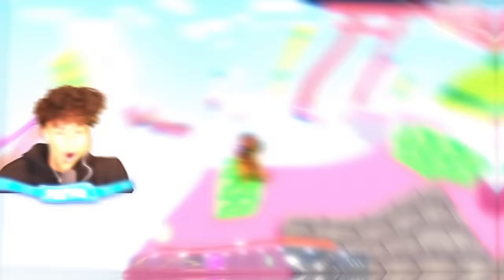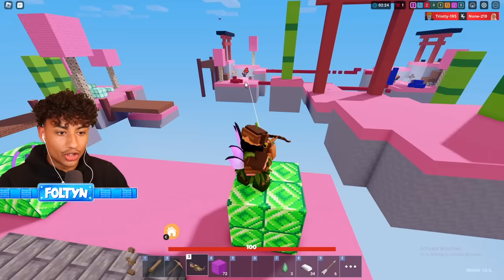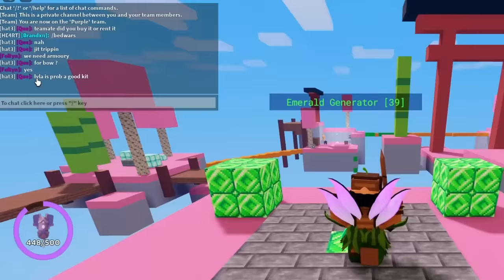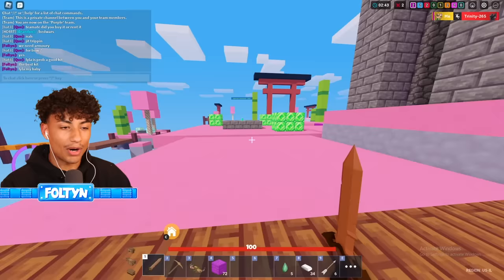Look at this dude — bop! Oh my gosh, we just one-shotted him. He was weak. Look at this dude just standing there — bop, got him. He's taking damage, four, four. This bow is just the best bow in the world. Even my teammate is like, 'Lila is probably a good kit.' The best kit — Lila, my baby.